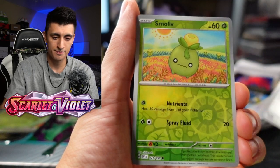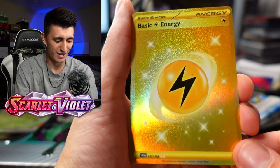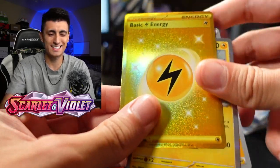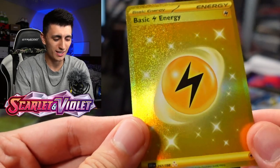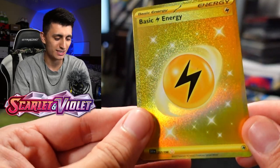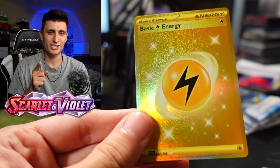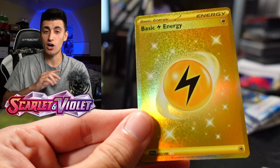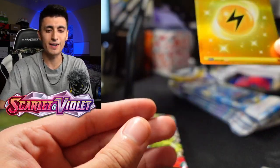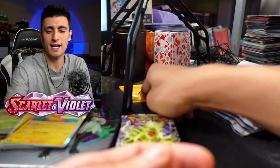We got Floragato, Smoliv, and a shiny golden energy — very nice. And a Palma — that's sick! One nice shiny gold energy to start off today's video, some first pack magic. This is going to be the one non-first edition energy card in my deck. All my energies in my Miraidon deck are first edition Base Set, but we're now going to use that golden energy. That's a W for the first pack.